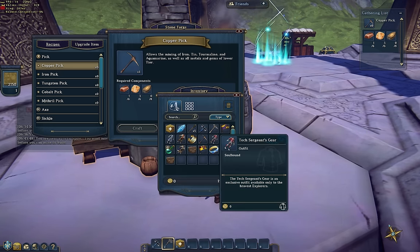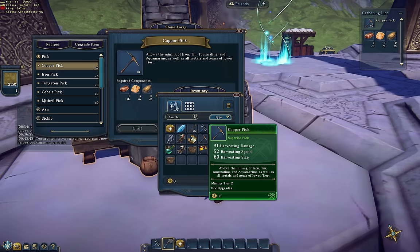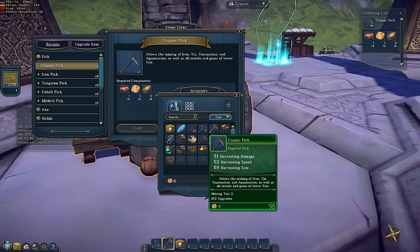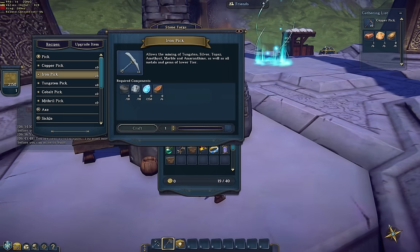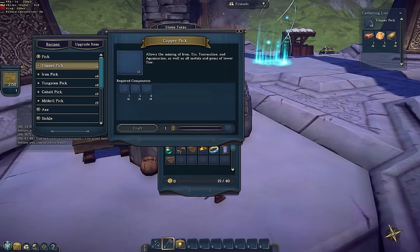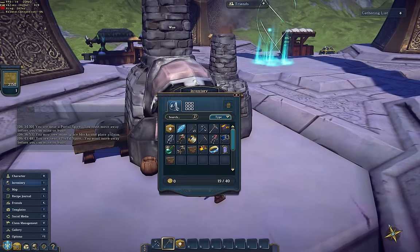The iron one, I think, would be better than the copper pick for me. I'm just going through a quick progression. I think what we should do is look at the gathering list — we've done the copper pick, now what we want is a recipe for a claim flag.